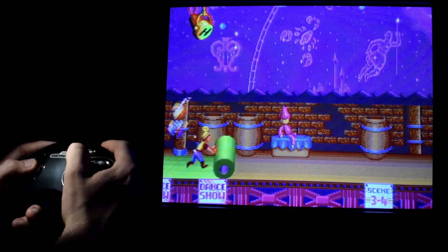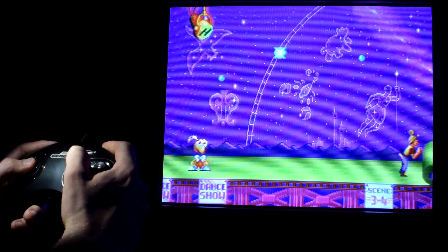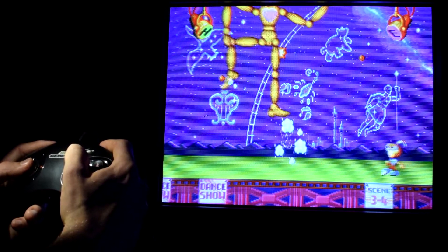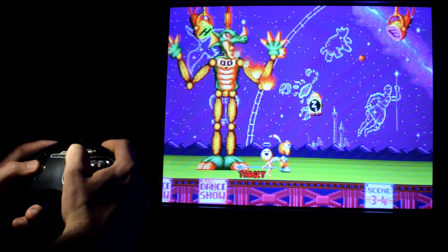With the scene constantly changing, whether it be in the background or foreground. Another nice little touch that I enjoy is the way your health meter is handled. There's a stage light in the top corner that changes from green, to yellow, to orange, to red, to black, and then you die — or whatever it is that happens to puppets.